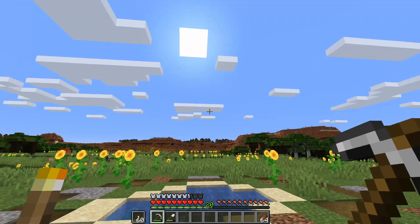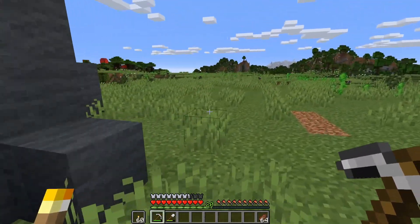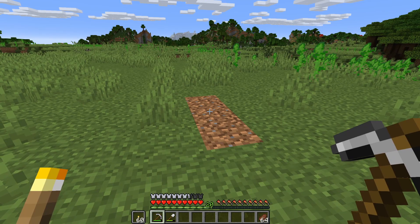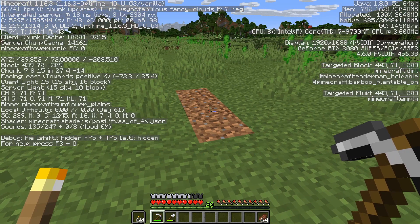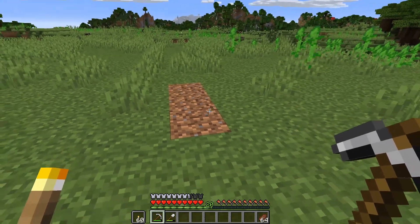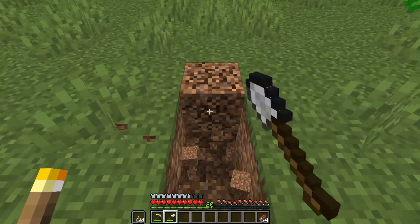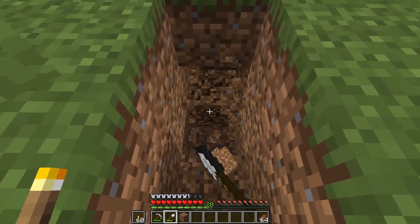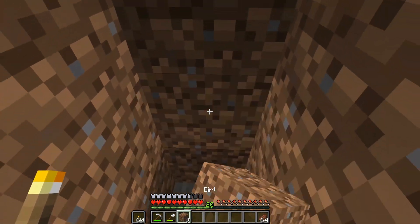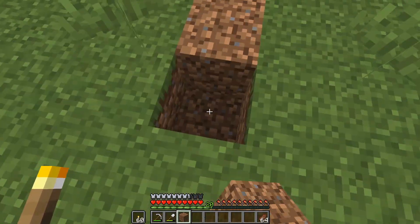Now that we're all familiar with how the coordinate system works in Java and Bedrock, what I'm going to tell you about now is something called branch mining. Branch mining is very simple. All you have to do is go down to Y level 11 in your world - that's the most common place you're going to find diamonds when you start digging. To start off, you want to simply dig down to Y level 11. One way you can do that is a staircase, but what I recommend is you dig a tunnel straight down with a certain method.